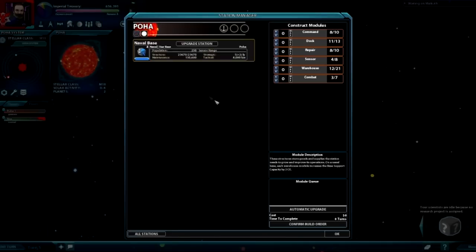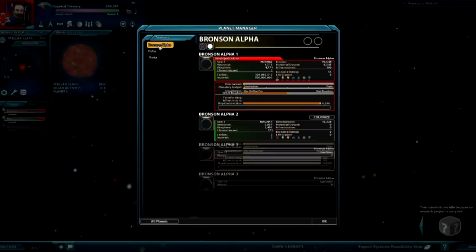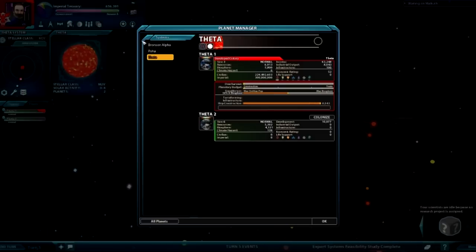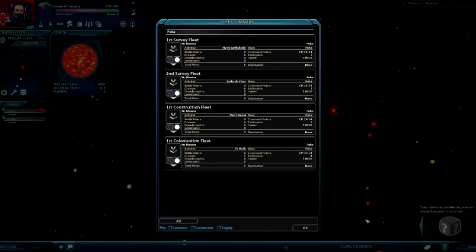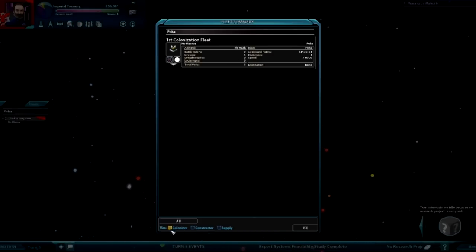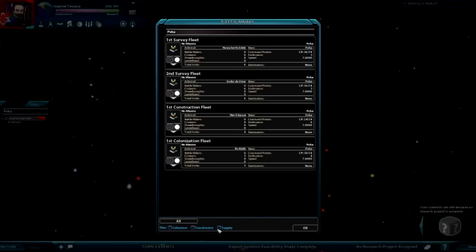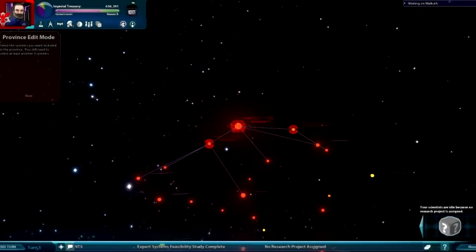You can do that with all the different stations you have. Everybody starts with a naval base. These are all the worlds — you can go to the different ones. They'll show you these are systems and these are worlds. This is your fleet menu — it shows you all your different fleets in this system. You can click on them and filter by constructors, colonizers, supply, whatever. This is the province creation mode — just follow the on-screen instructions on how to make it.